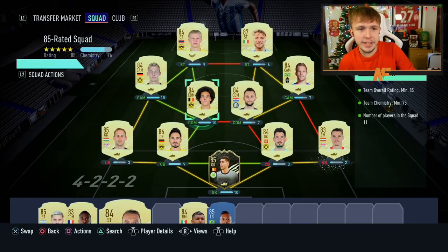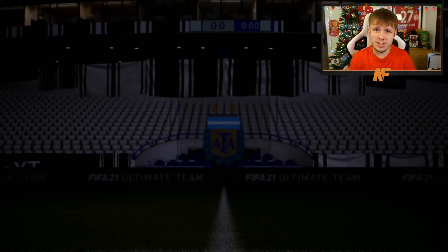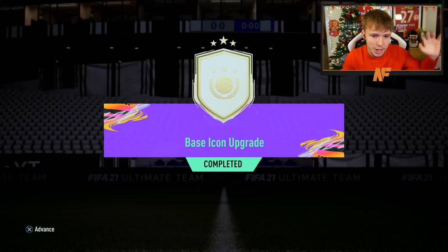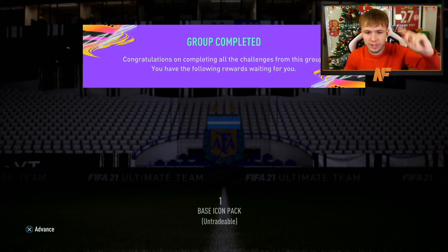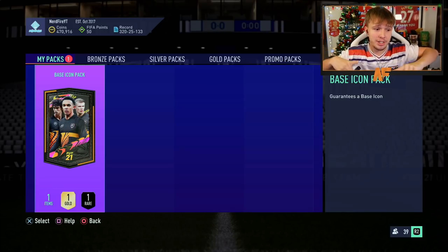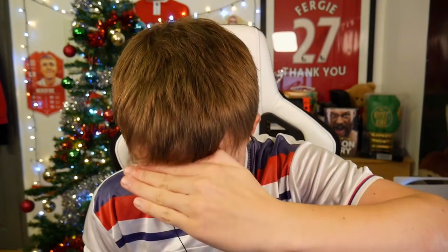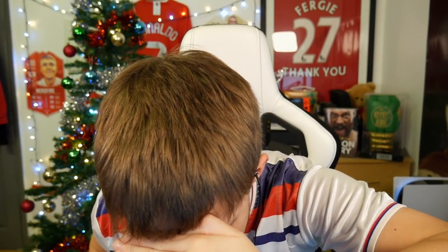Alright, here we go - the final SBC we've put together for the icon SBC. The 85-rated squad. We're going to go ahead and submit it. Hopefully this time it's sick. My last one was Essien - worth about one million coins. The one before was Figo. We've gone from decent to good - can we get insane in this one? Let's open up the base icon pack, roulette number three. The pack is now opening - let's look away. I'm going to wait for it to load so I can see the walkout animation.